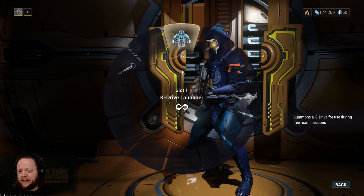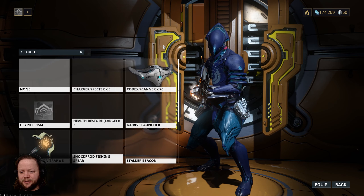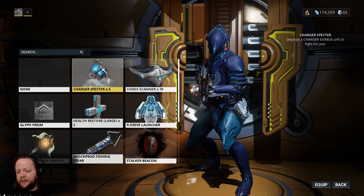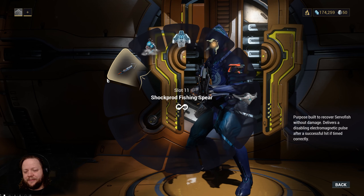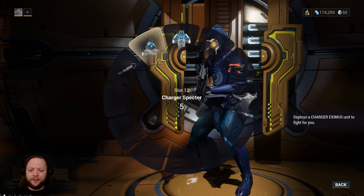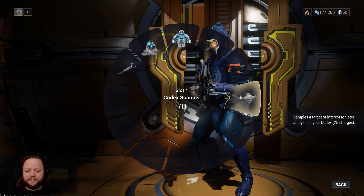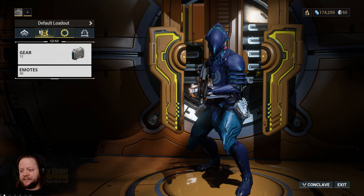With all of that stuff said, I want to check one more thing — that's whether or not we have a Spectre available. We do. We have a Charger Spectre. I'm going to go ahead and grab that. If you have this, you want to equip it. The main reason for that is because this week there is a Nightwave objective to send out a Spectre, so we're going to do that on our next ground mission.